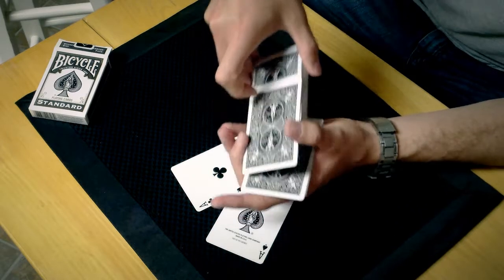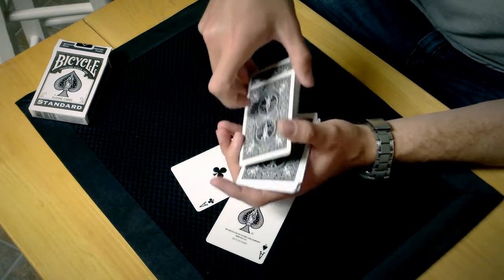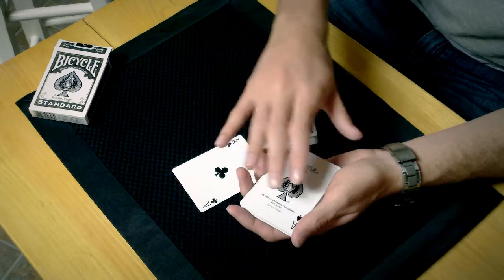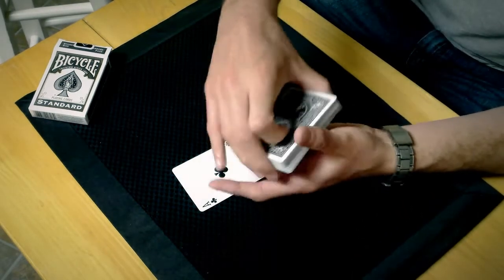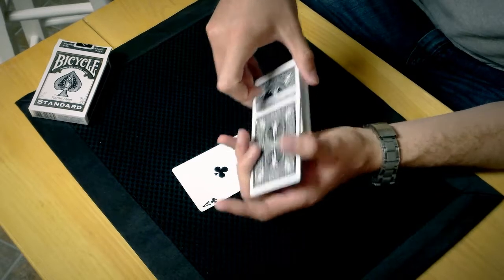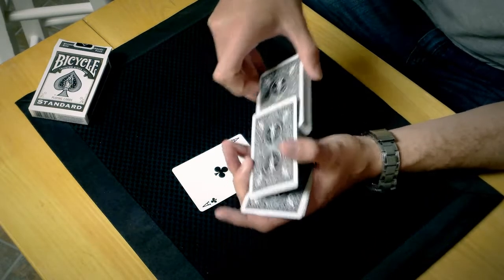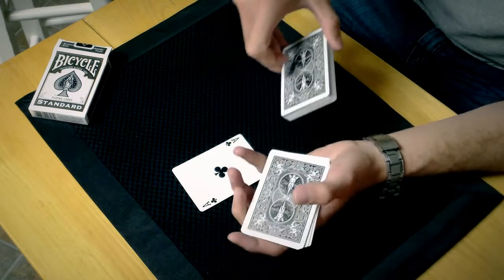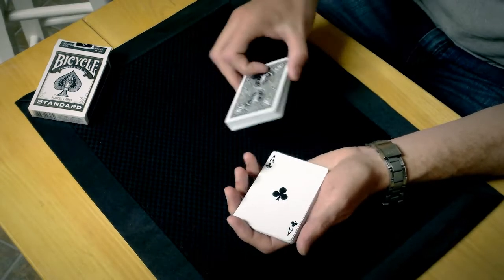I just want you to tell me when to stop — you can tell me at any moment. Right there. Okay. We're going to take the Ace of Spades and place it face up inside of the deck, then drop the rest of the pack on top of it. Continuing with the same idea — please tell me any time you wish when you'd like me to stop. Right there. We'll take the Ace of Clubs and place that into the deck face up.